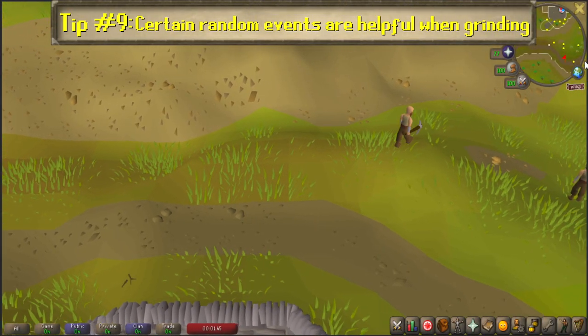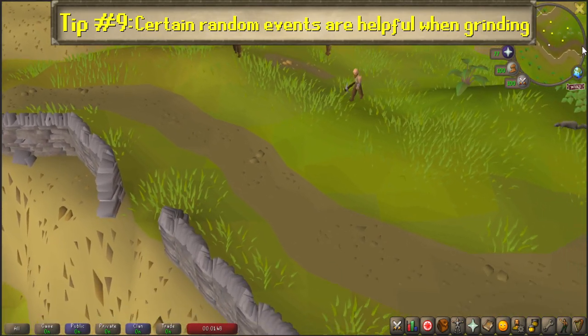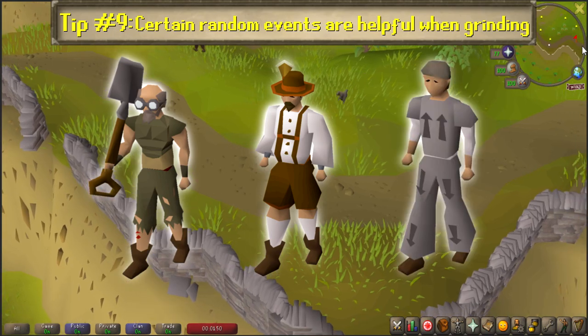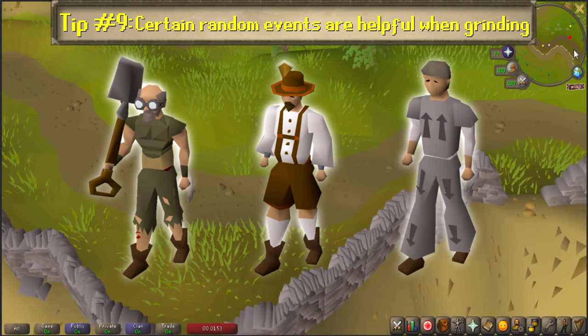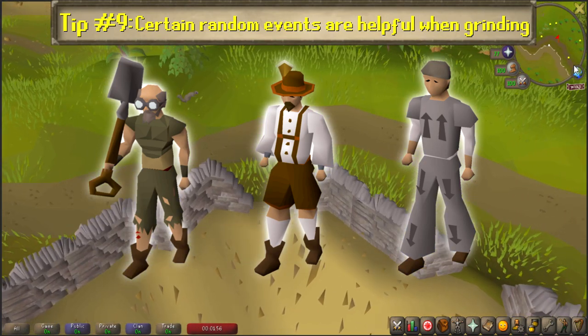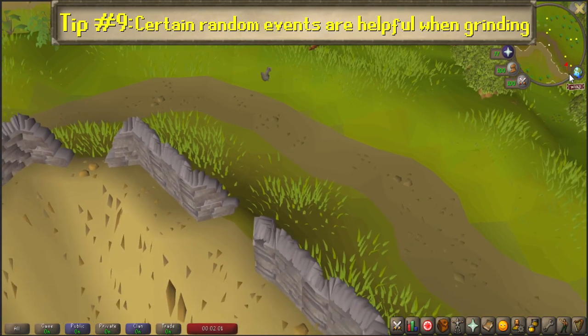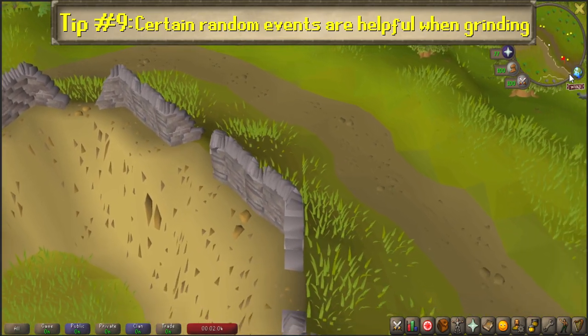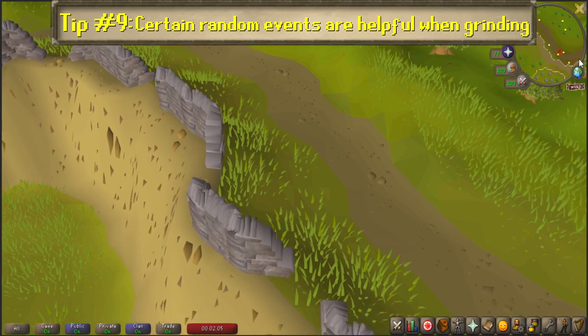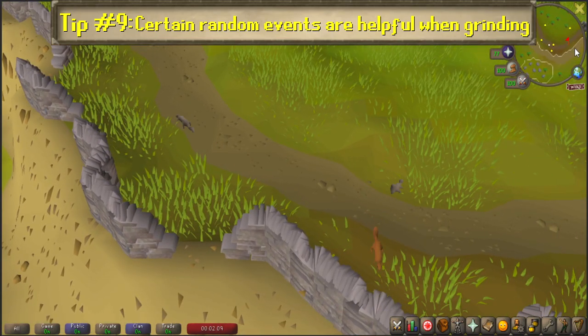Number 9: Certain random events are actually helpful when grinding. Some random events, such as the Genie, Freaky Forester, and Prison Pete, have deposit boxes inside of the event that you can utilize when doing gathering activities or when killing something with a lot of drops that causes your inventory to fill up fast. Simply take the teleport to the event, deposit your unnecessary items, and then either complete the event or talk to the person there to leave early, allowing you to extend whatever activity you're doing.